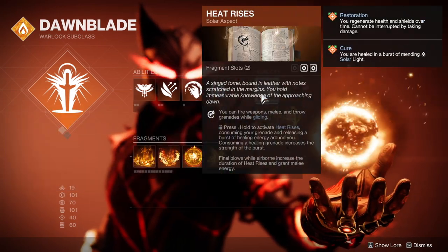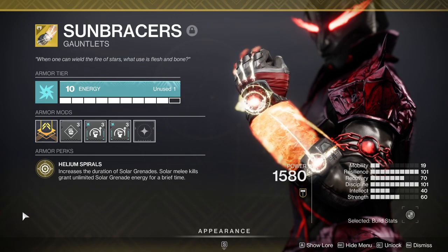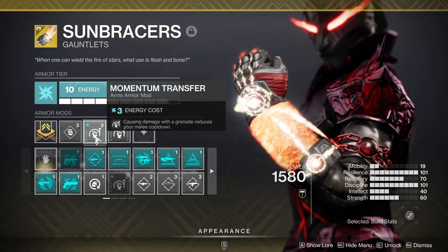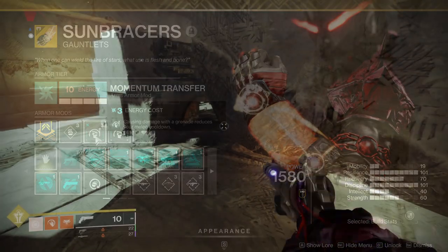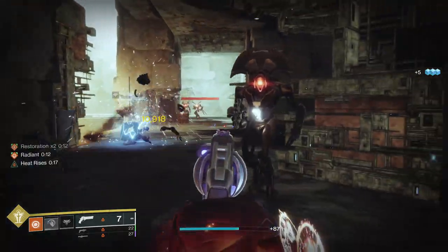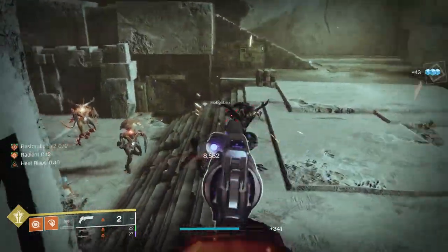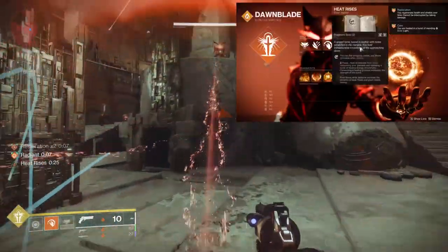The Sunbracers exotic states: increases the duration of Solar Grenades, and Solar melee kills grant unlimited Solar Grenade energy for a brief time. My Sunbracers are Arc, which allows me to run Momentum Transfer, which grants melee energy on dealing damage with grenades — but in Lightfall, Armor Affinity is going away. Here's how the loop works: you consume your grenade to proc Heat Rises. When Heat Rises is active, Airborne Final Blows grant you melee energy. So you do an Incinerator Snap melee to kill an enemy, and while it is dying to the burn from the snap, you Phoenix Dive. This procs Restoration from the dive, and because the enemy is dying to the Incinerator Snap at the same time, it counts as a Solar Kill, proccing Ember of Empyrean which extends the Restoration timer.